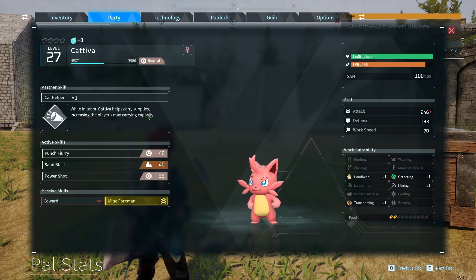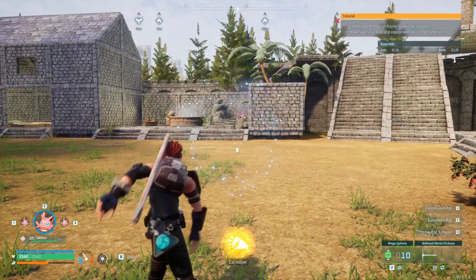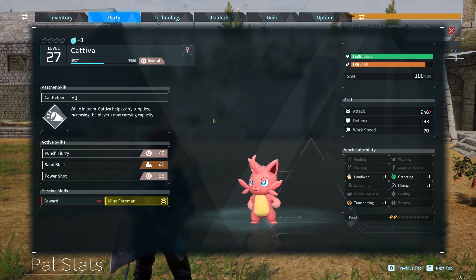Each one of these pals gives you 50 carry capacity points, so they're very helpful, especially early on when you might only have 250 base capacity. With five of them you get an additional 250, and with three you get 150, which is really nice early on. Honestly you don't need all five — three is a good number, and then you could have one pal for flying and one for faster movement to get around quicker.